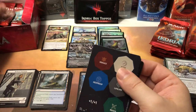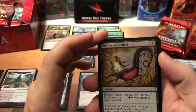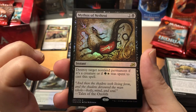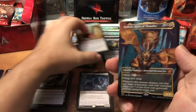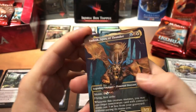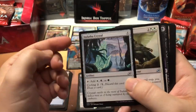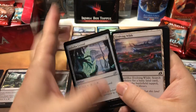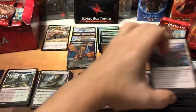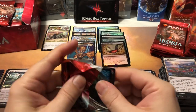Jungle Hollow — and a foil rare and a foil mythic! We got the Mythos of Nethroi — love this card. Three mana, destroy target non-land permanent — if you happen to have green and white in the casting cost, you can destroy any permanent. Then a Vadrok, Apex of Thunder — another mythic with the alternate art, great pull! Another crystal, the Alert Heedbonder, Heartless Act, and Evolving Wilds — you gotta have the Evolving Wilds.